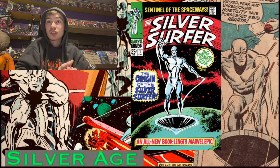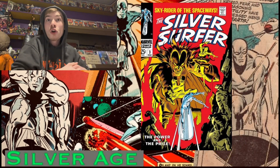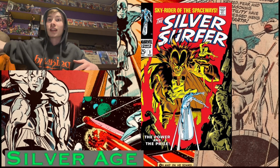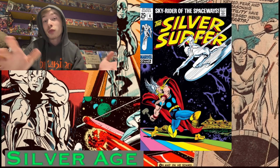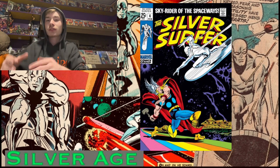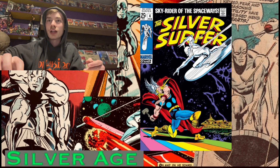The Surfer series continues with several key issues. Issue two introduces the Badoon — the Surfer is still trapped in orbit on Earth via Galactus. Issue three is where we meet Mephisto for the first time, who brings Shala-Bal to Earth to torture the Surfer. After Surfer takes on Mephisto and his demons and wins the battle, Mephisto sends Shala-Bal back to Zenn-La as a way to win his war. Issue four is another super iconic book where Loki finds the Surfer, convinces him that Thor is evil, and tricks him into fighting Thor on the Rainbow Bridge. Surfer eventually figures it out, and Loki puts him back on Earth, stuck there yet again.